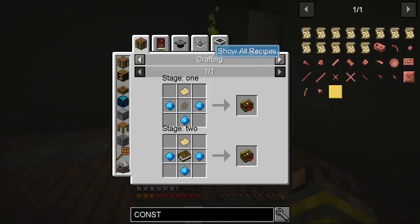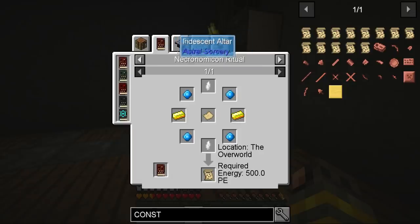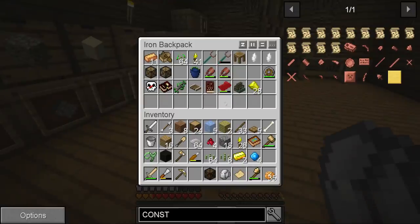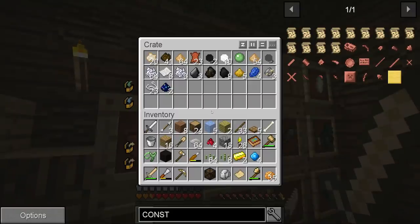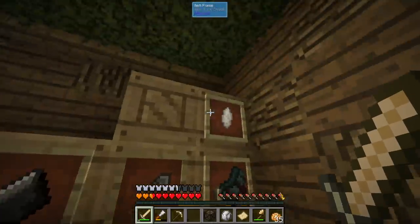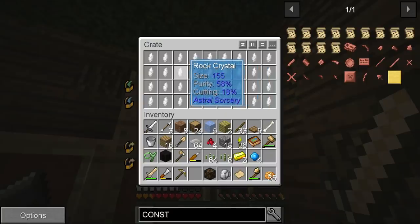If it doesn't fail and I don't have to deal with disgusting mob spawns, this should be fairly straightforward. We need two gold, four aquamarine, and two rock crystals. I have four thousand PE in my necronomicon. The rock crystals are up here — we got these last time.